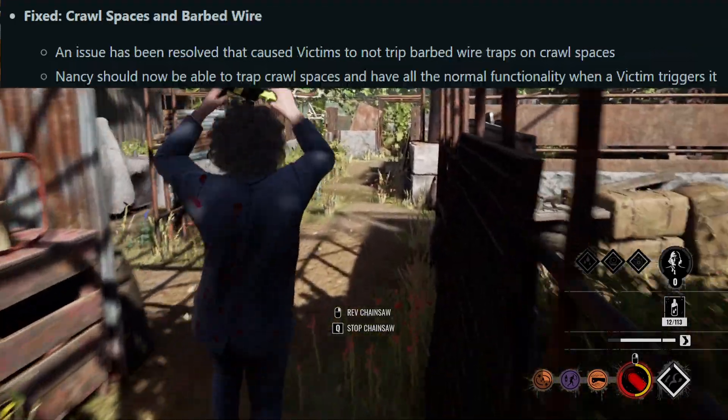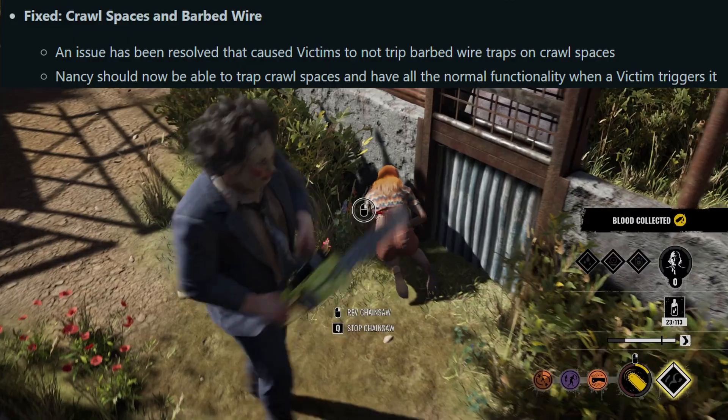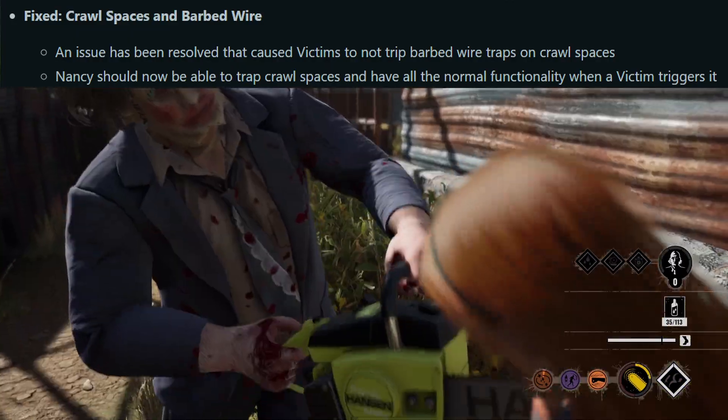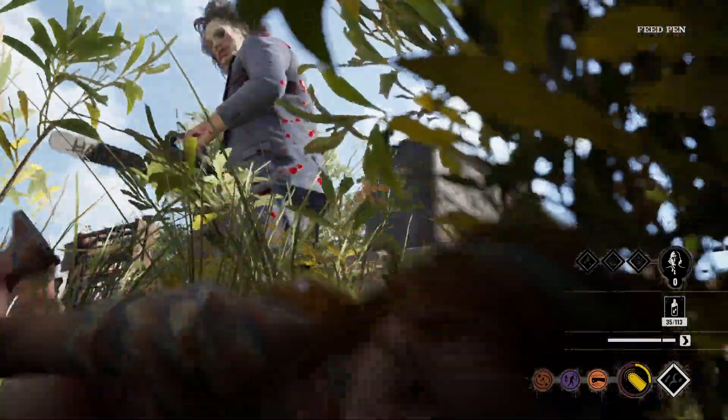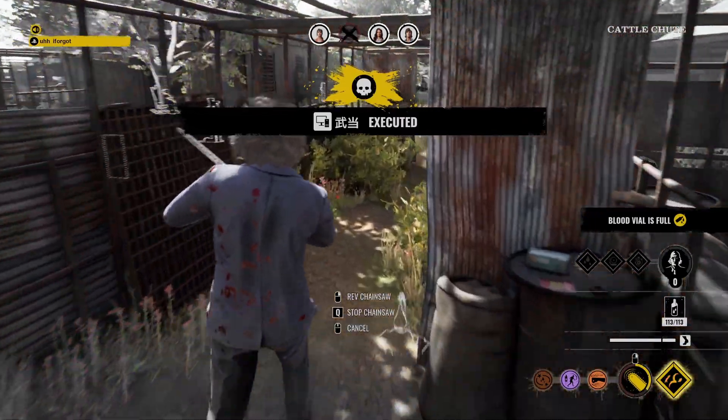Crawl spaces and barbed wire: an issue has been resolved that caused victims to not trip barbed wire traps on crawl spaces. Nancy should now be able to trap crawl spaces and have all the normal functionality when a victim triggers it. I played a lot of Nancy myself and didn't notice any bug, but I'm glad they fixed that.